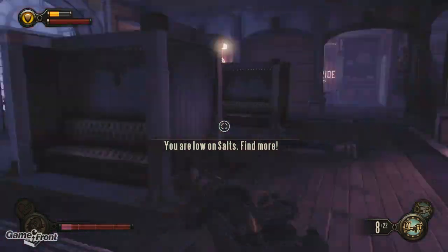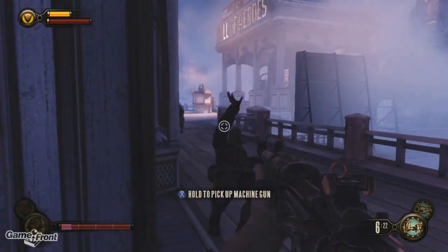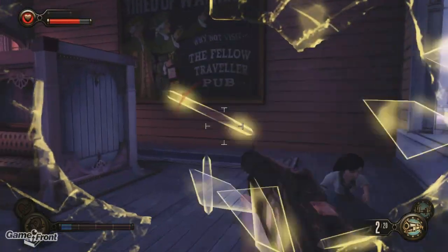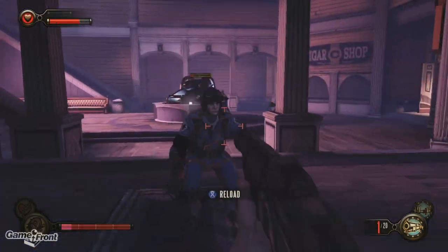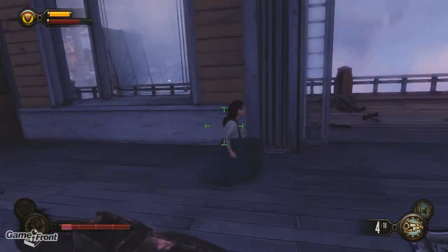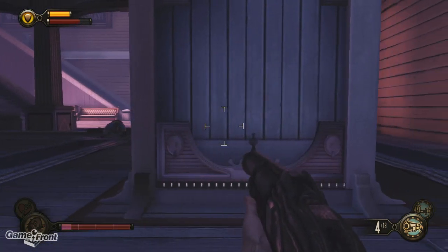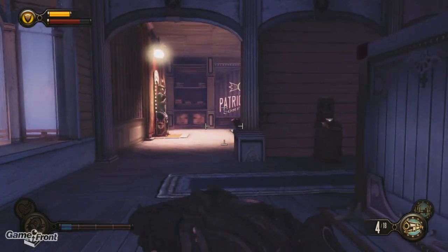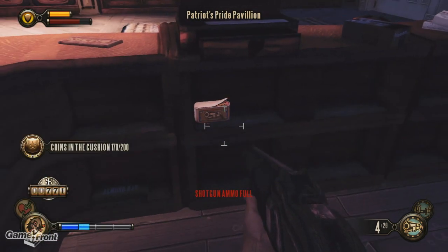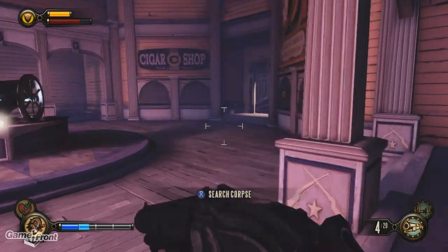Alright, we should be fine in here. Okay, hold on — let me get out of here for a sec. I really could use some salts. Let's see if they'll come to me. Oh, they're not dumb. There we go — that's what I wanted. Alright, got some salts, ready to do some damage.